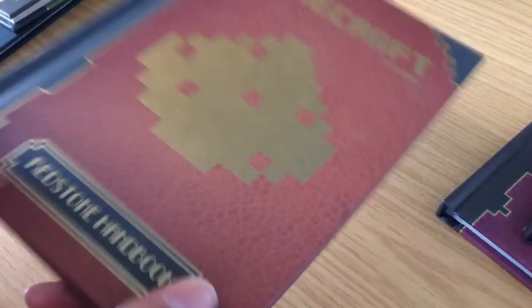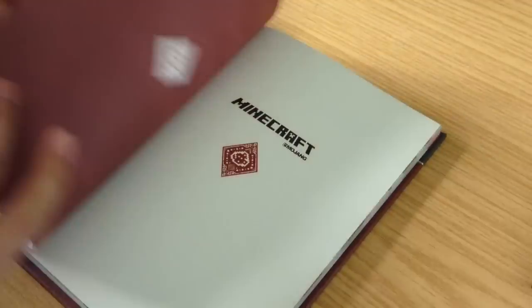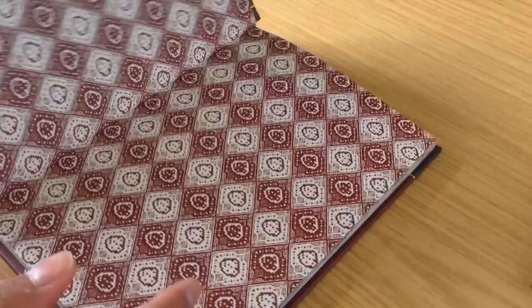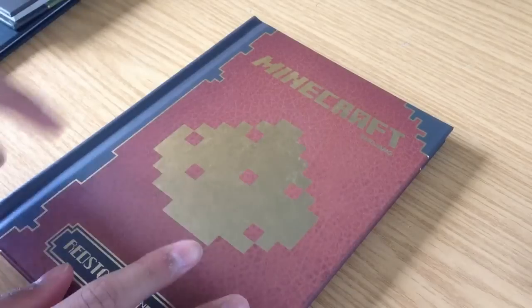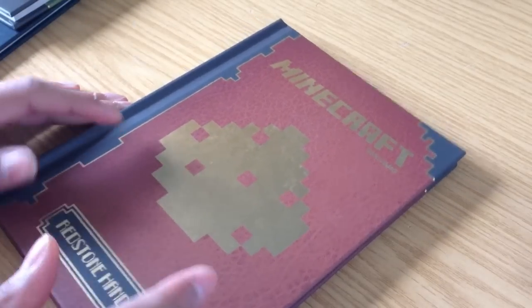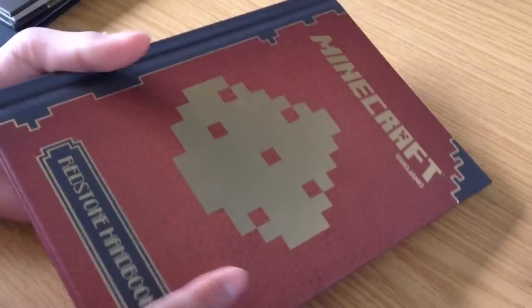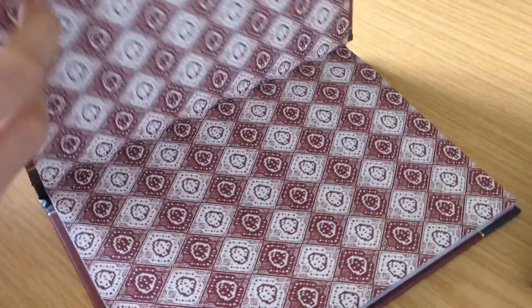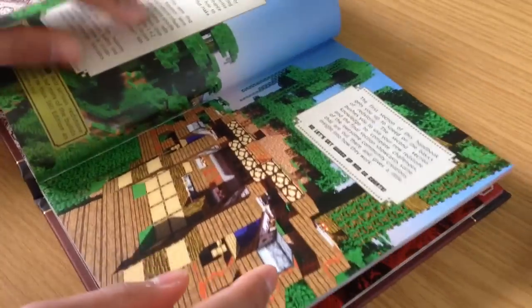The next one I got was obviously the Redstone Handbook, because at the time I was fairly new to redstone. I knew simple stuff like what redstone torches do and powered rails, but this is what I wanted. This is probably one of my favorites — definitely second best so far, though I haven't read the combat one yet.